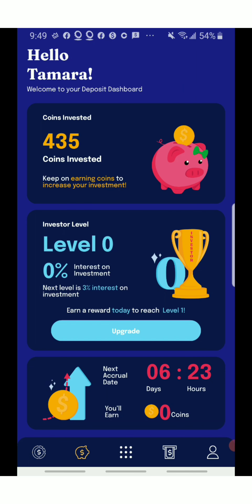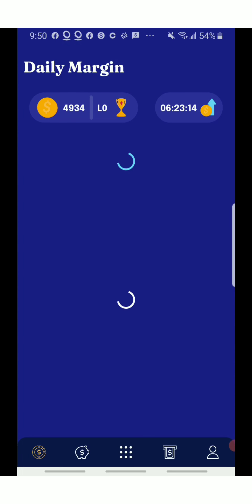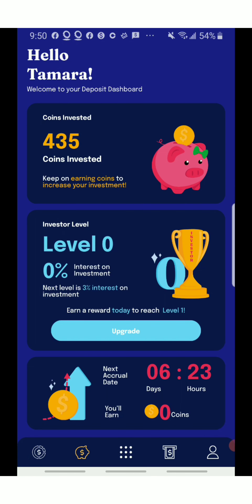Now let's get into how it works. As you can see at the top it says 'coins invested' — these are the coins I've earned by playing games, doing surveys, downloading apps, and doing other stuff. At the bottom it says 'investor level.' The more you play, the more your level goes up, and the more you earn. If you press upgrade, you can upgrade to two different levels for playing.